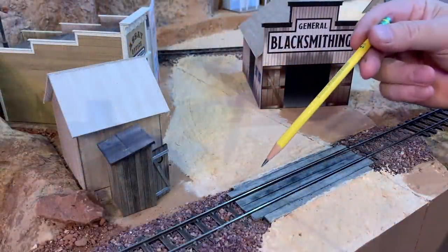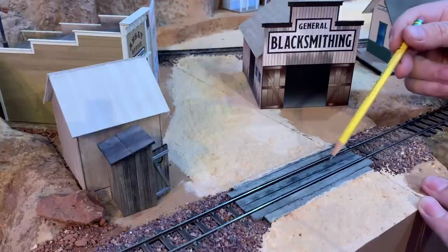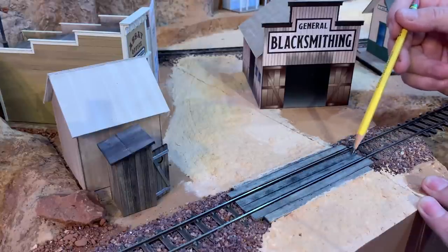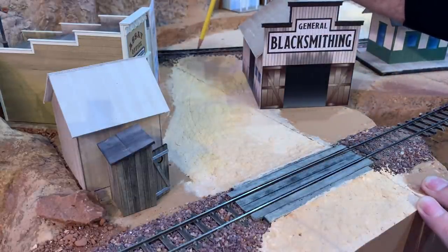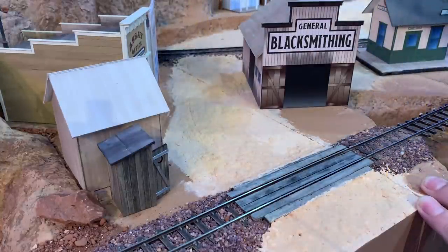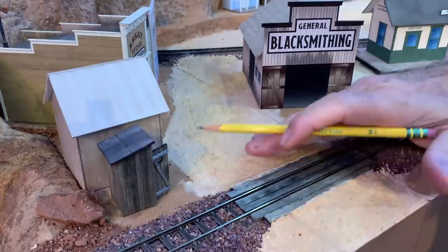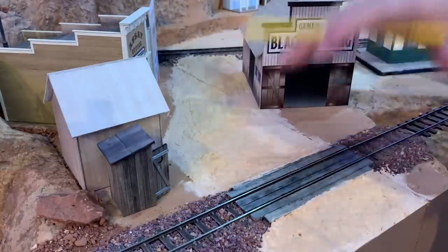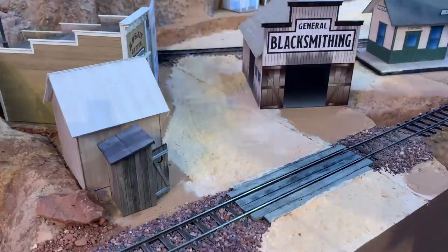I've already built one of the wooden grade crossings made out of coffee stir sticks and some O scale 1 by 12s. Now I want to build the other one on this back track, and I want to have them both done before I finish the road surface with sanded grout, because the road surface is going to come up on the edge of these grade crossings to make a smooth transition from the road to the grade crossing and over the track.